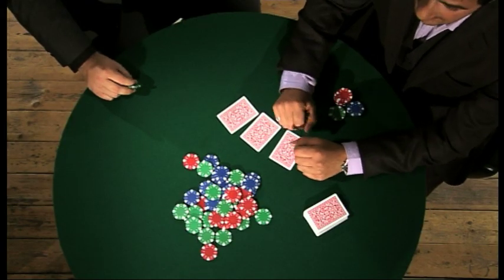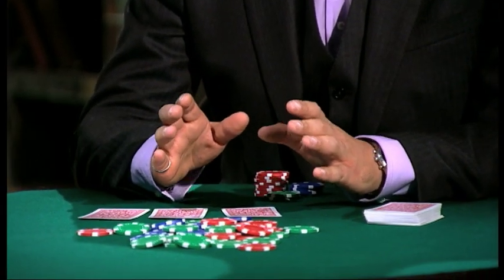In Brag you get three cards at a time and you have the option of playing blind — not looking at your hand before betting. This is an extremely strong position because every time you bet blind, everybody else has to pay double the money. Now if you know what cards you're holding, you can wipe out everybody on the table.